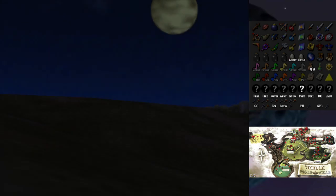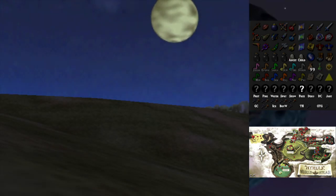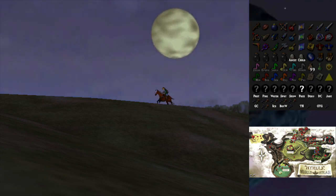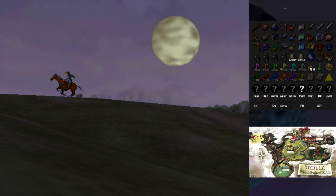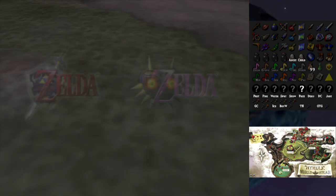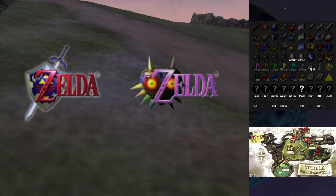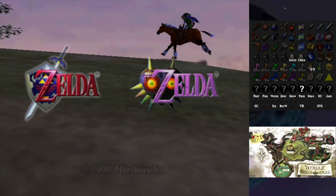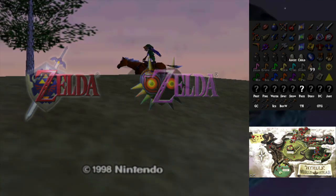Hey everybody, it's Blue Toad and welcome to something very different — this is The Legend of Zelda Ocarina of Time Randomizer and Majora's Mask Randomizer, a fusion between both games with all the items everywhere.